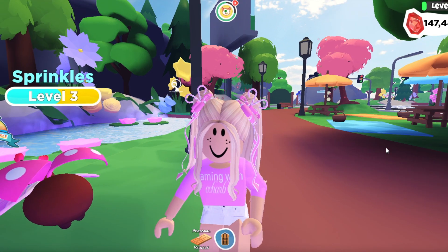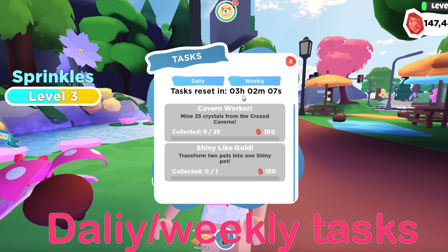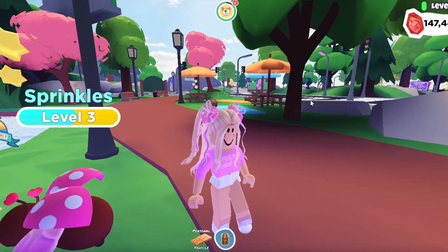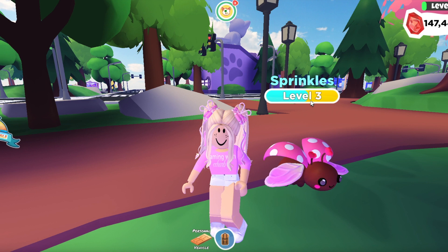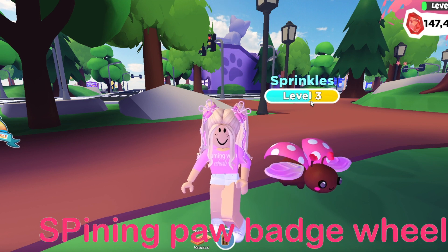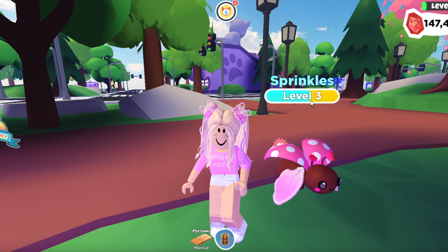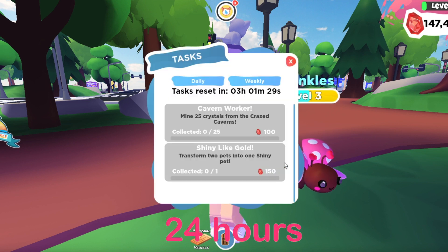The next thing I really enjoy doing that helps me out a lot is doing my daily and weekly tasks. Weekly tasks are a little bit harder because they normally consume a lot of time. But daily tasks sometimes just consist of mining 25 crystals, fishing 25 fish, spinning the paw badge wheel for 100 or 250 paw badges, or earning 100 paw badges which is about doing 20 tasks for your pet. These tasks reset every 24 hours.